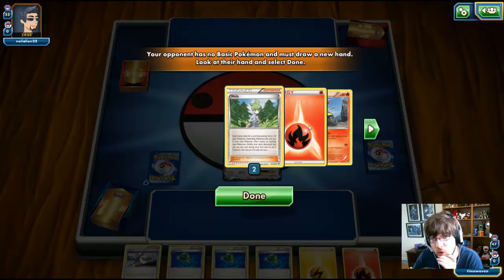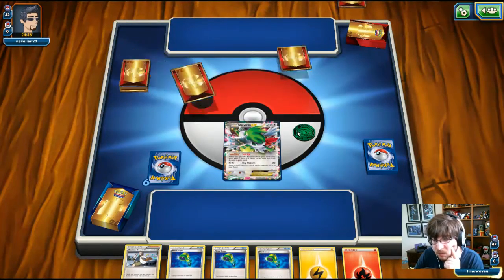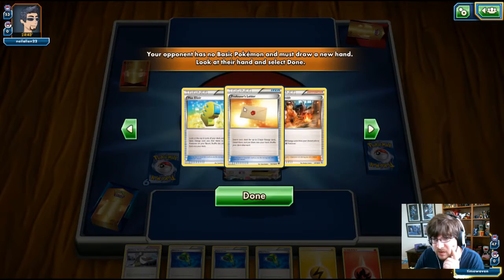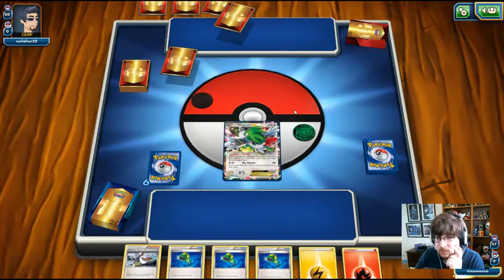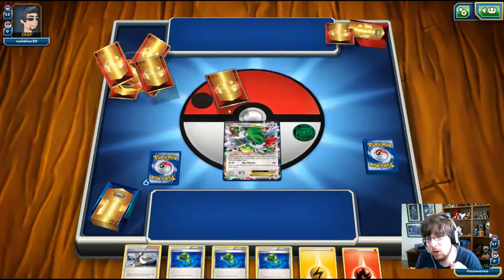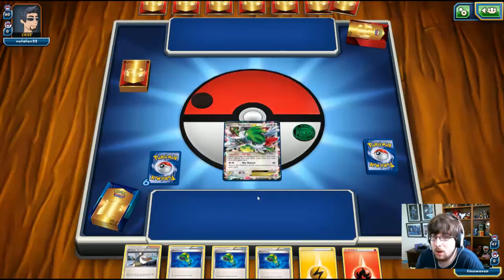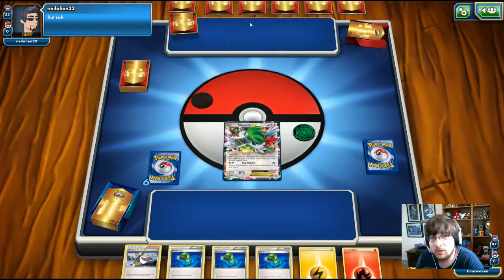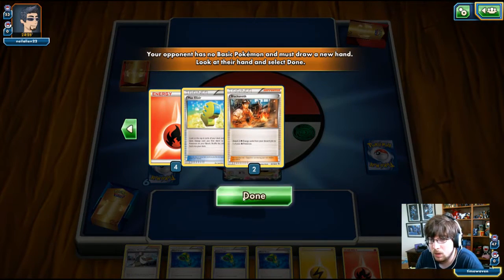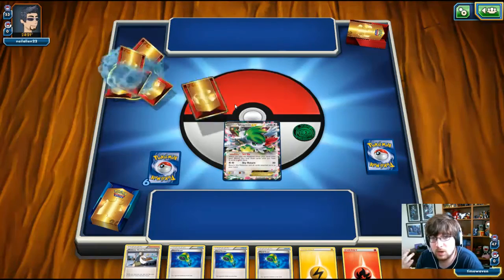I've got three Hand Scopes, and I can see a Braixen in their hand — so this is a Delphox variant. Still no energy. Shaman is in the active position. I keep drawing cards — four Fire Energies, and now about four-to-six cards total.